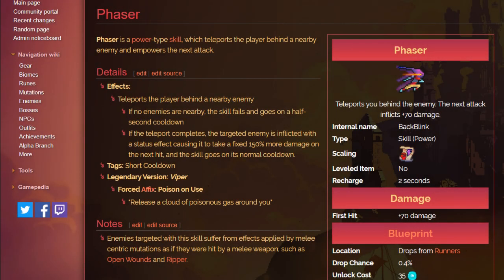A phaser is a skill you can use when you want to get behind enemies very quickly. It has both defensive and offensive traits. The defensive trait is that if an enemy attacks you, you use the phaser and you end up behind them. The offensive trait is that once you're behind them, you can use whatever weapon you want and deal additional damage. So with weapons like the Assassin's dagger and blowpipe, phaser plus those weapons will get you a crit and that extra damage.